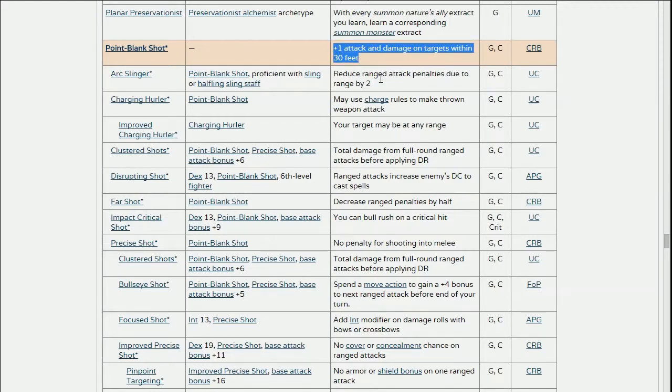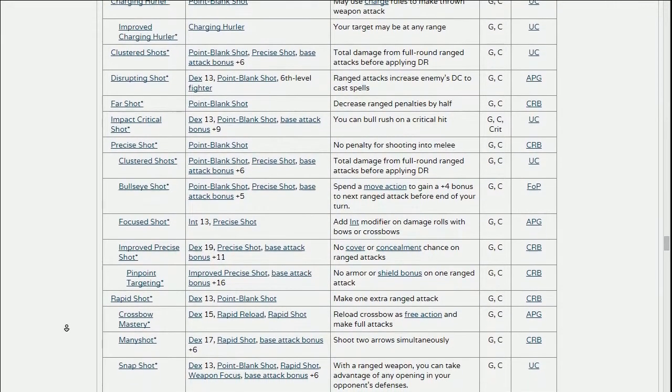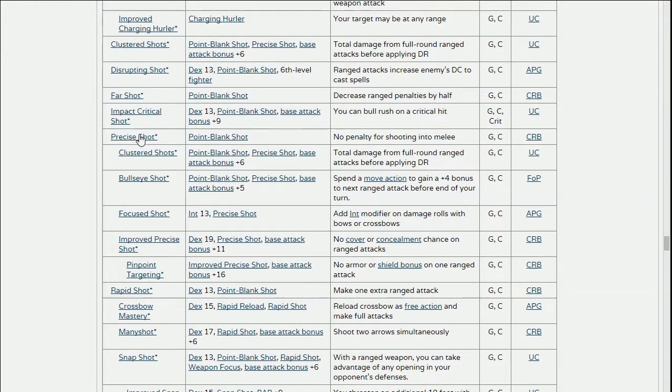Point Blank Shot gives you a +1 to your attacks and damage as long as you're within 30 feet of your target. I took that one. From there, you can go a few different ways — you can increase your ability to shoot from a distance by taking Far Shot, or others. But the first two I think you should probably go with are Precise Shot or Rapid Shot.